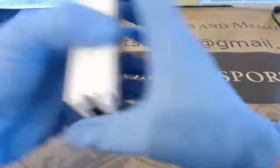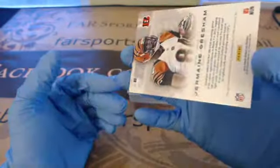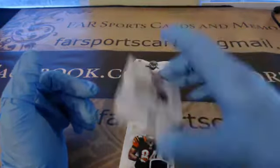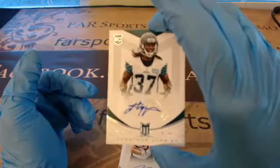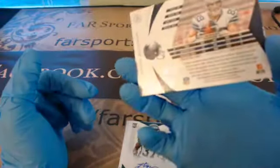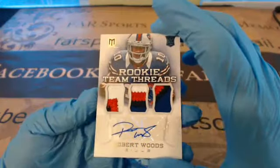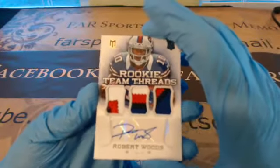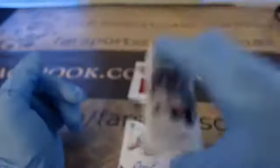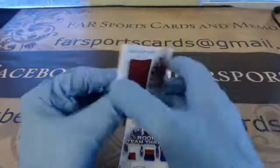Next we opened the Momentum. We've got Jermaine Gresham patch, out of 199. Rex Burkhead auto, out of 199. Jonathan Ciprian auto, out of 199. Gavin Escobar auto, out of 99. Then probably one of our best hits of the night here, Robert Woods — three patches and an auto, nice color all through those patches, and that is one of 15 for the Bills. Upside Jumbo Marcus Lattimore, out of 299.